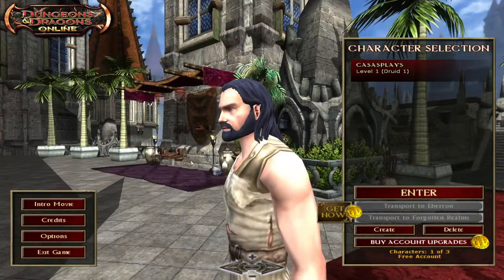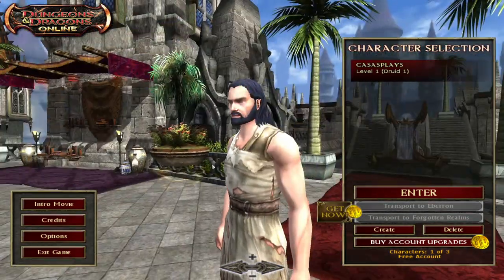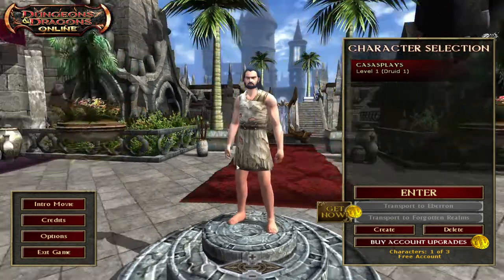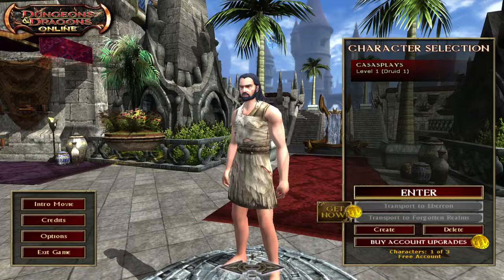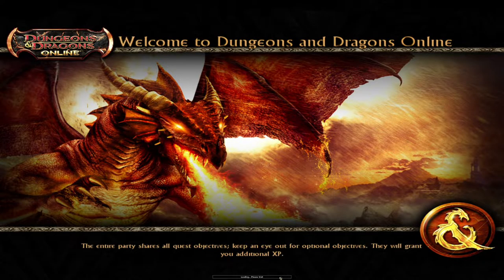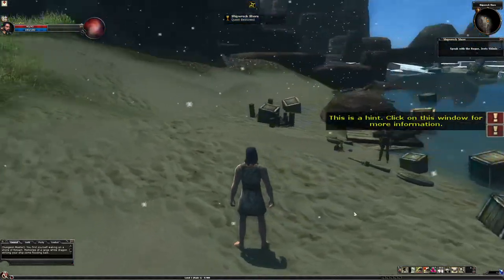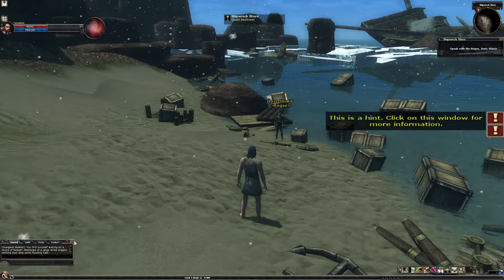Welcome to Dungeons and Dragons Online. The entire party shares all quest objectives — keep an eye out for optional objectives, they grant additional XP. We're loading into our very first character, hoping for the best. You find yourself waking on a shore of flotsam, with memories of a large white dragon striking your ship flooding back.